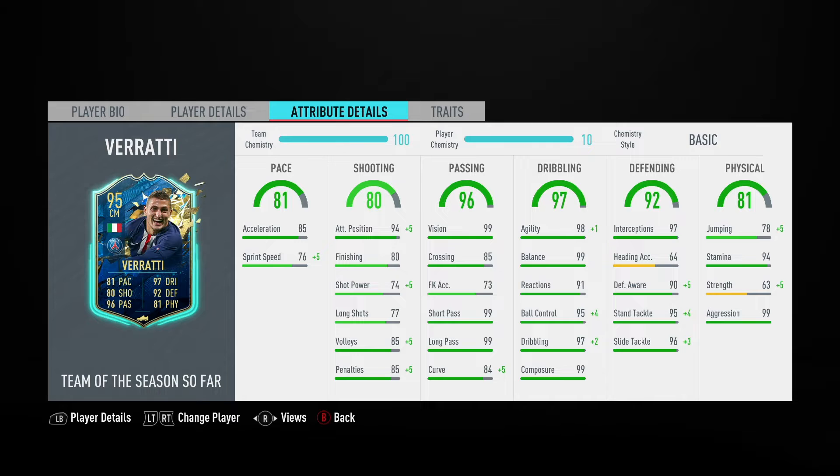Looking at some of his in-game stats, he's got 94 attack positioning, 99 vision, short passing and long passing, 98 agility, 99 balance and composure, 95 ball control, 97 dribbling and interceptions, 95 stand tackle, 96 slide tackle, 94 stamina, and finally 99 aggression.